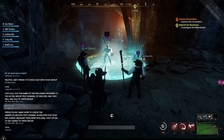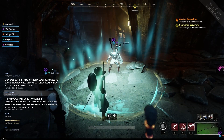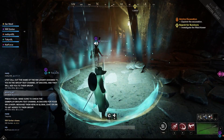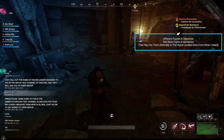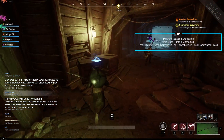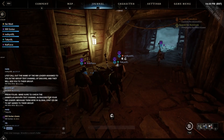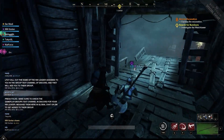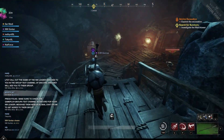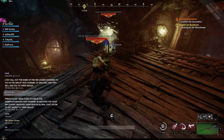One thing you'll notice is that expeditions do have mechanics — they're not just simple tank-and-spank situations. Because we're a little higher level than the expedition we won't have to worry too much about the mechanics, but the later ones like Lazarus and the Garden of Genesis will have mechanics that need to be used. Gortan's going to be tanking and I'm DPS.